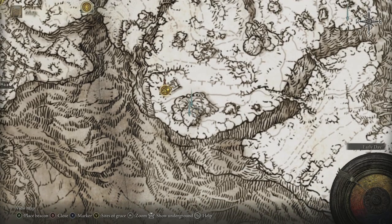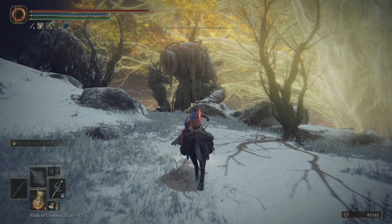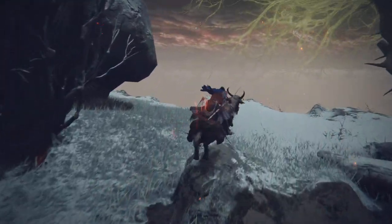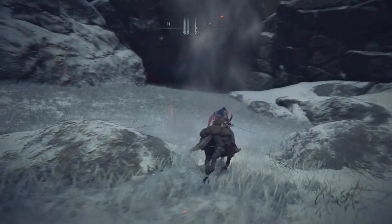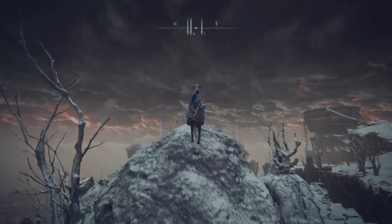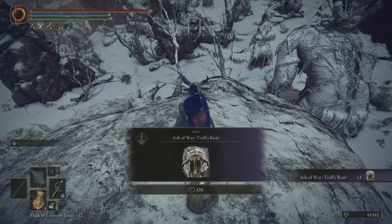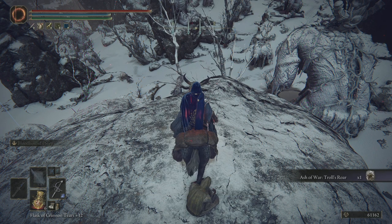Now we're going to come out of this back end. There should be an Ancient Dragonsmithing Stone — it's not a Storm Ring version, so it's not going to upgrade the Regalia, but it will allow us to get a repeat to plus 10. And there should also be an Asher of War, I think. We want to get up onto the top of here. It's the only Asher of War I can think of that comes in item form like that, which I find very strange.